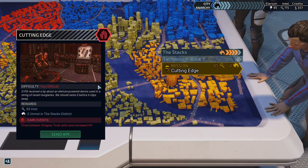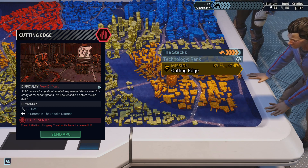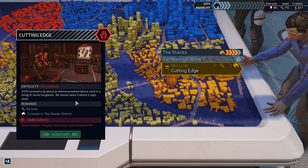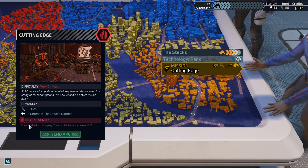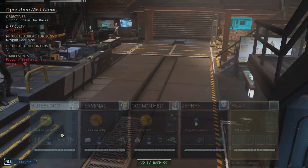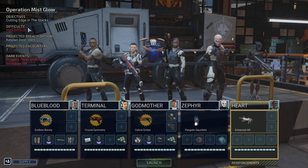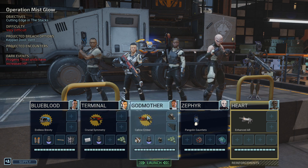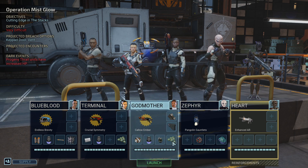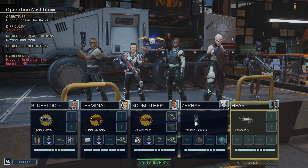3-1 PD received a tip about an Illyrium-powered device used in a string of recent burglaries. We should seize it before it slips away. Rawl initiation: Progeny Thrall will have increased HP. It's only one encounter, so let's get to it.